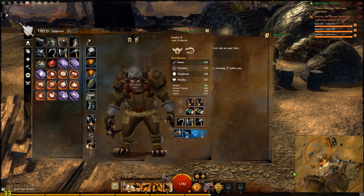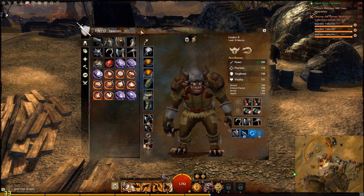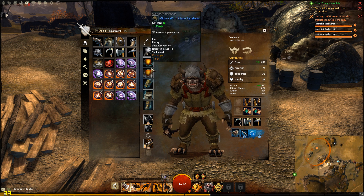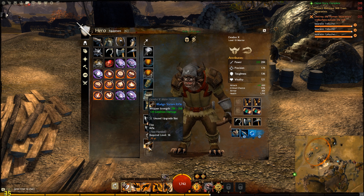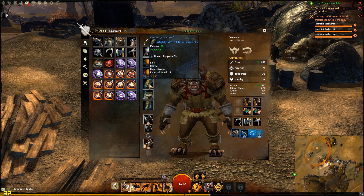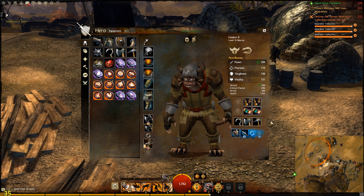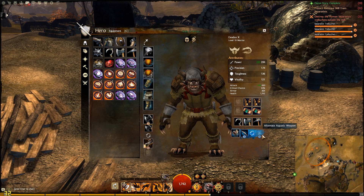Next up we have the character screen. Here you can find your inventory — the equipment that you can equip will show up on your character screen. All the gems, all the runes and stuff will show up on your character screen. On the specific character screen, you can show the underwater weapon set as well as your primary weapons on slot one and secondary weapons on slot two.